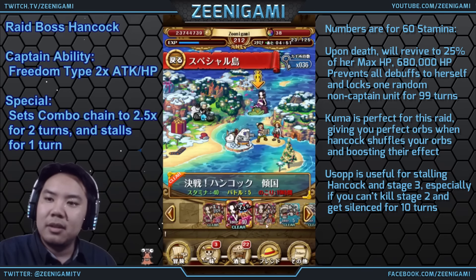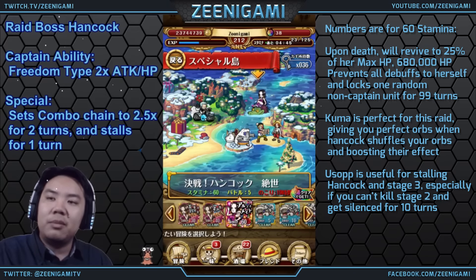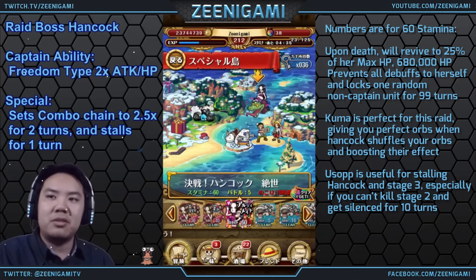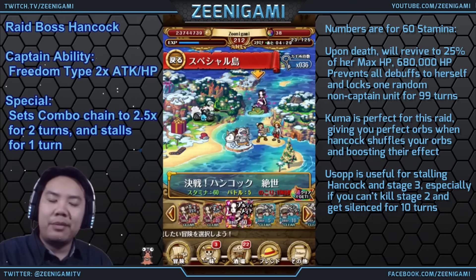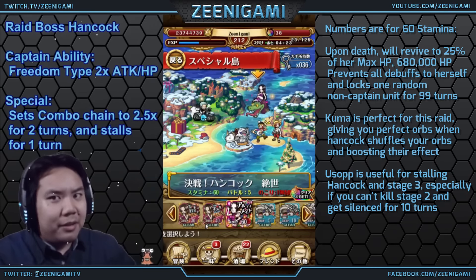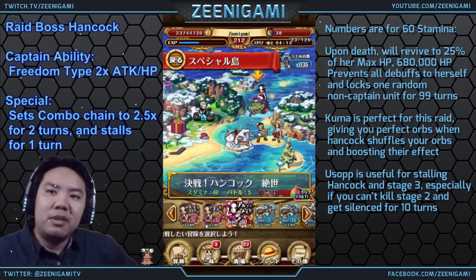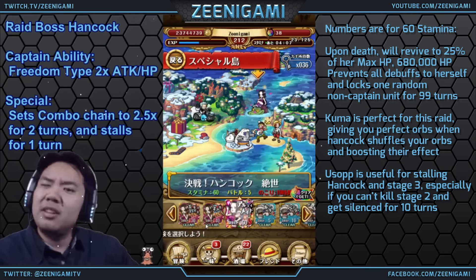This Hancock is a toughie. I'm going to keep trying but I just haven't gotten lucky enough with orbs to beat her. I've gotten no matching orbs when all I need is one to kill her with Doflamingo. My team won't beat her consistently without version 1 Robin — with Robin I could burst her from 50%, but without it I need to get her to 40%, and that 10% is 270,000 damage difference. Good luck guys, I've been ZDGami — stay beautiful.